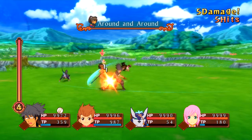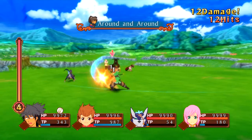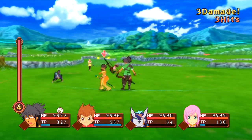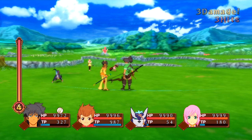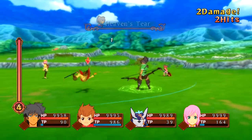This combo is not a loop — it's actually an infinite. You can only do it in the corner, because if you do it mid-screen, Round and Around will push them out and then you can get a combo off of it. I'm spell canceling Round and Around into a spell, canceling that spell with the Guard, and then letting go of Guard and performing Round and Around.